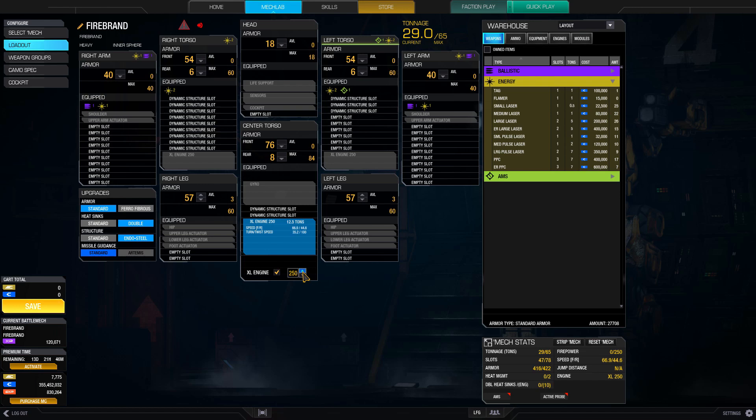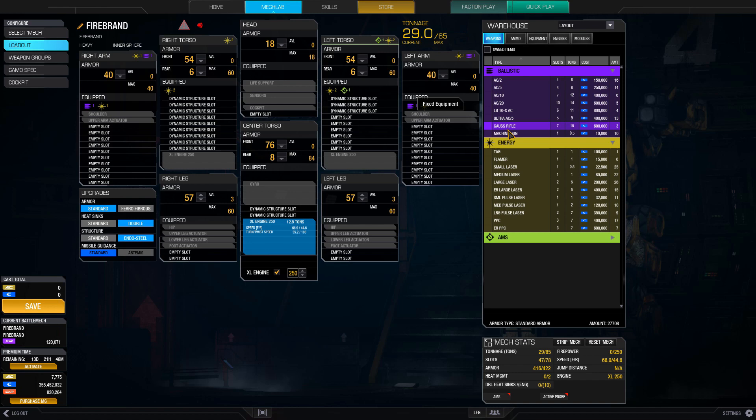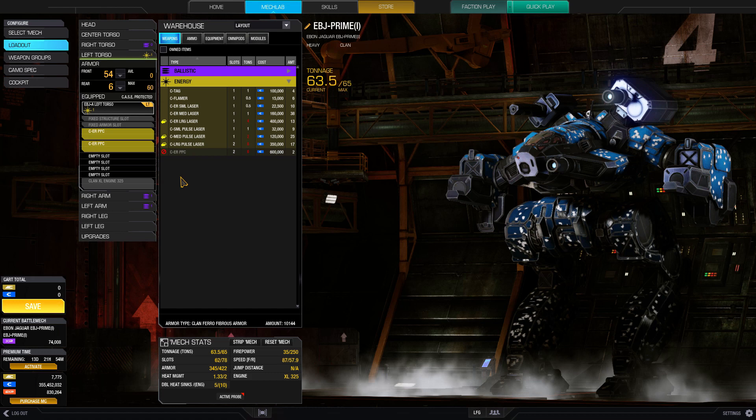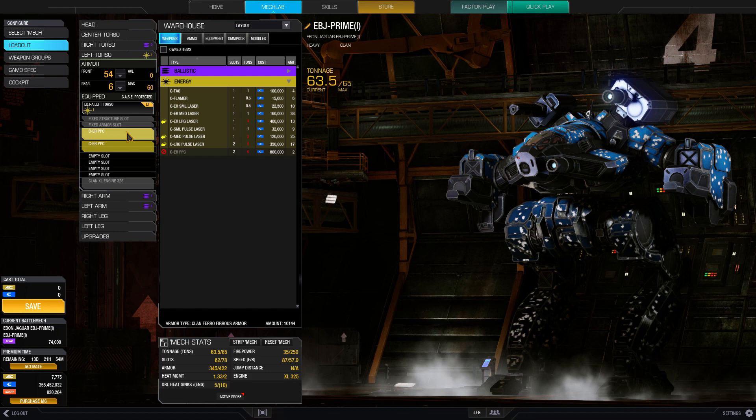Next is your weapons. In this case, two Gauss Rifles, one in each arm. You want to make sure that the weapons occupy the highest available hardpoint. Sometimes, when there are multiple hardpoints within a section, you need to use another small weapon to bump your sniping weapon into the right spot. You can do this by adding weapons to the section in a specific order, such as in this example where I add the small laser before the ERPPCs.